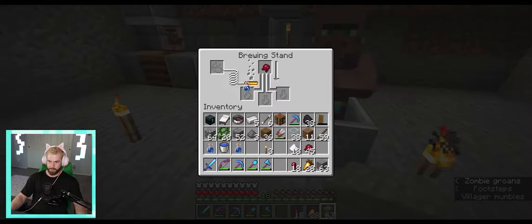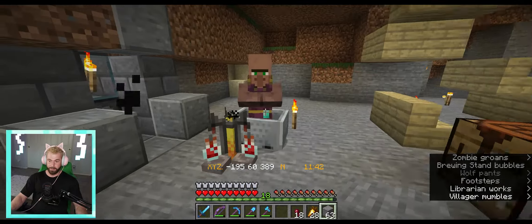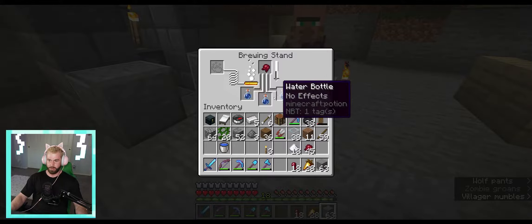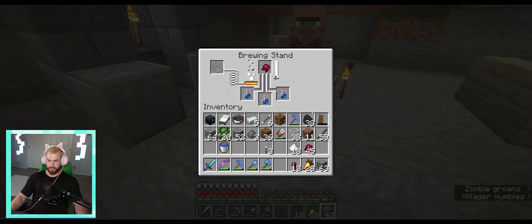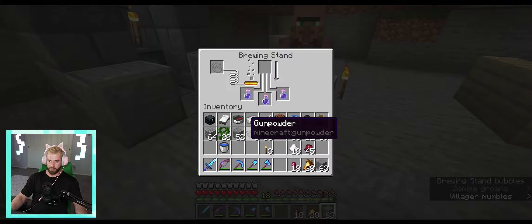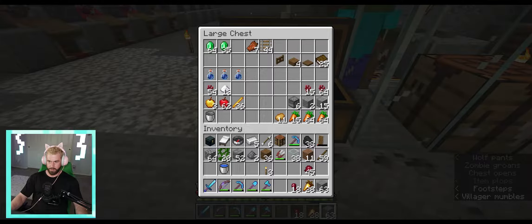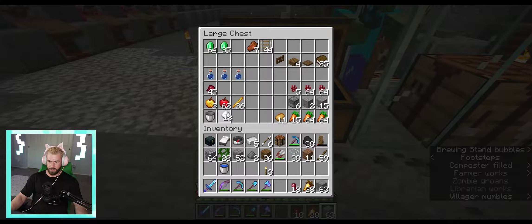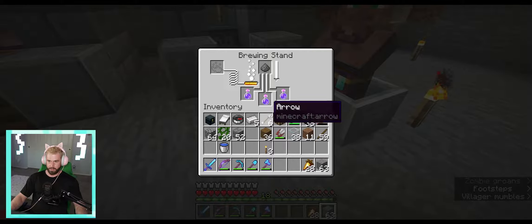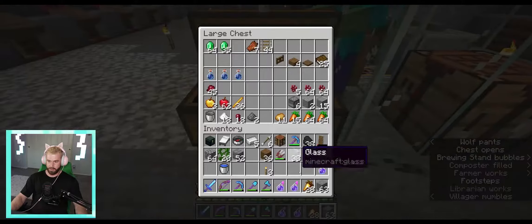Now that we have the correct ingredients, we're going to pull that out for a minute. Put those in so it does not accidentally brew all three — or doesn't just brew one. Once this is done we can chuck our gunpowder in there and make it into a splash potion of weakness. First splash potion of weakness — there's the gunpowder. We'll just wait for that to cook up and put all of our potion things back in here. We've got our splash potions of weakness — we're only going to need one of these right now.